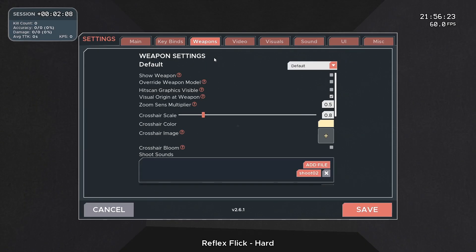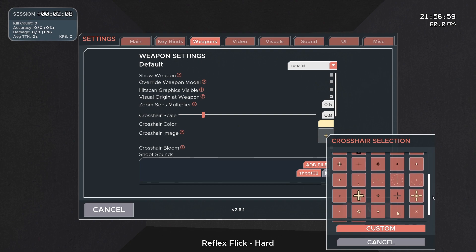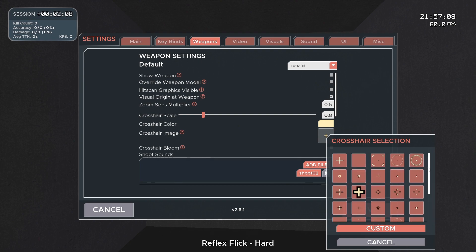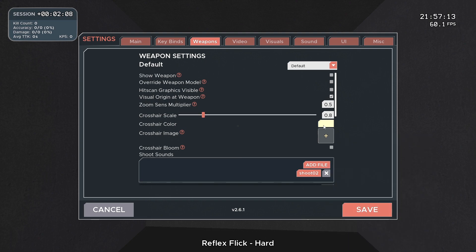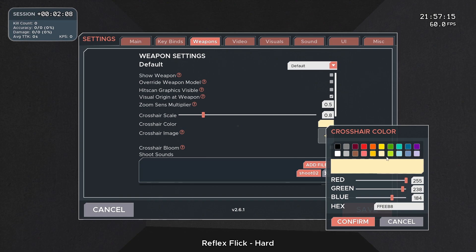In weapon settings is where you can change your crosshair. I don't like to show my weapon so I always turn that off, and I also don't like the beam to shoot out when I'm aiming so I turn off the scan graphics visibility. If you want to change your crosshair you can just click on the image next to the crosshair and select any of these default crosshairs. For example, I use this crosshair here and I put the crosshair scale to 0.8 and made the color a very light yellow, because I use a yellow crosshair in all my games and I like the consistency of that.